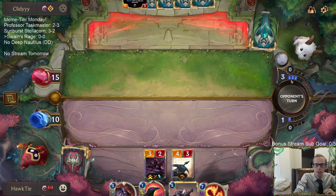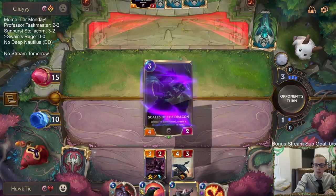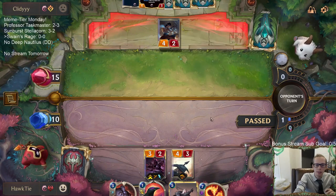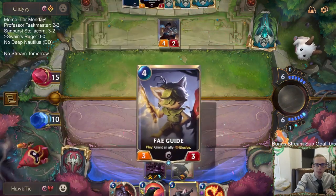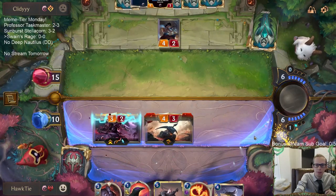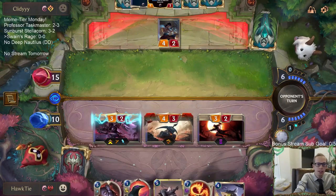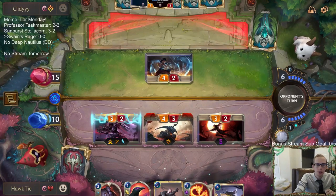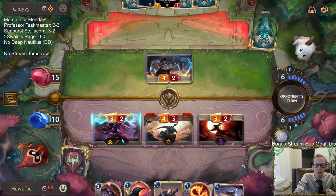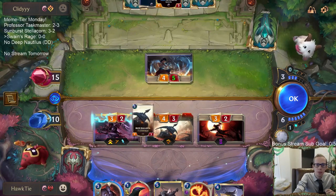Zed costs 0 right now, so they can play Zed and still have 3 extra mana to do something else — like Scales of the Dragon. Okay, but they decided not to play 0-mana Zed. I was seeing if I wanted to play Might first on the Zed. There was Twin Disciplines.